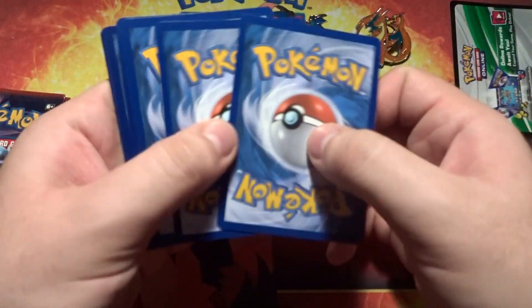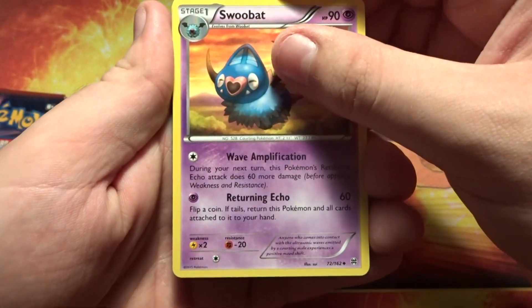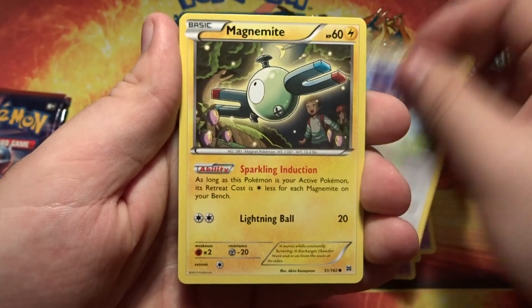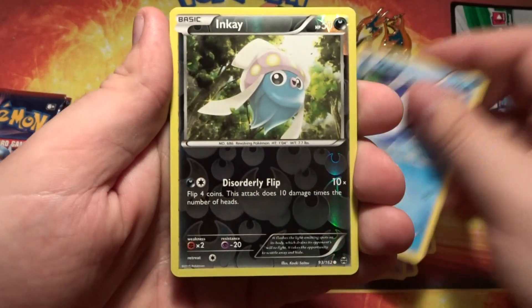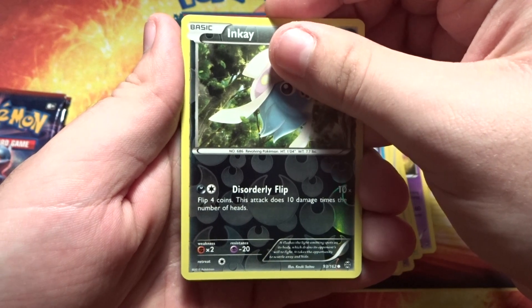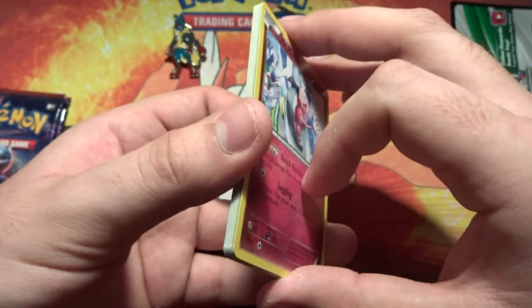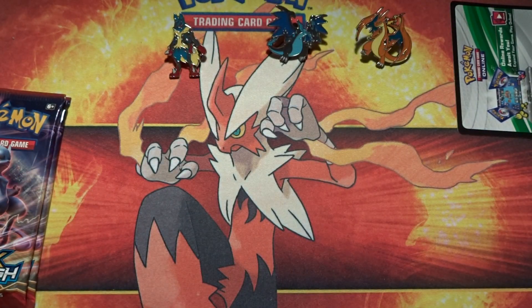Alright, let's get this open. Starting off with Swoobat, Gogoat, Mewtwo, Spearow, Skiddo, Ralts, Noibat, Magnemite, Piplup. The reverse I think is an Inkay, and the actual rare is a Mr. Mime non-holo. I thought that felt a little fatter than most — I was thinking is there a BREAK card in there — but nope.